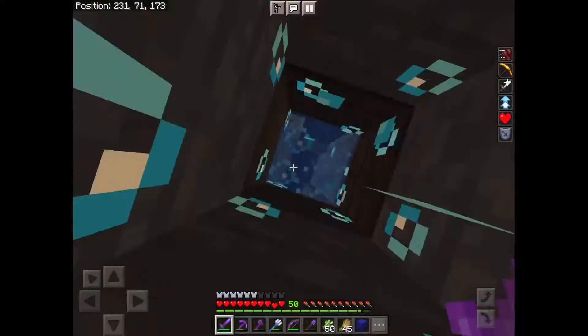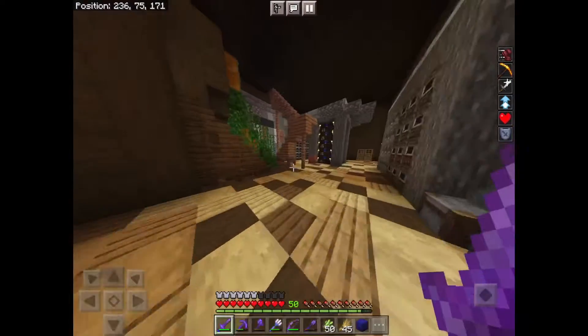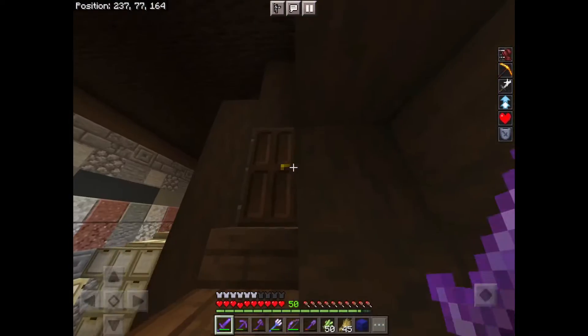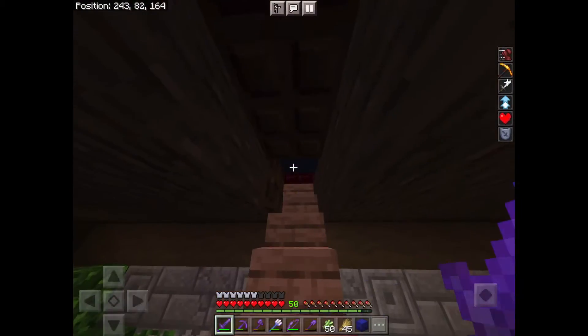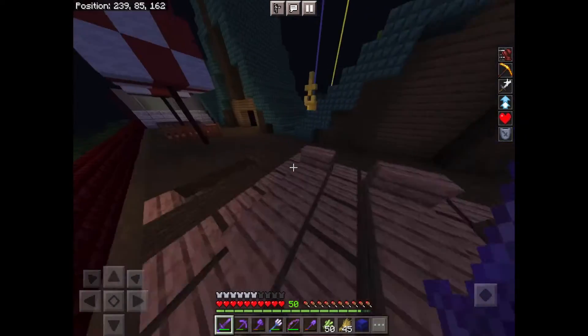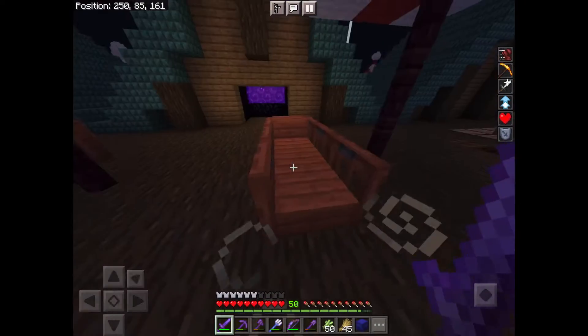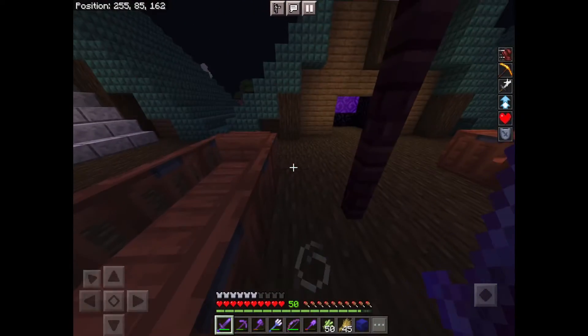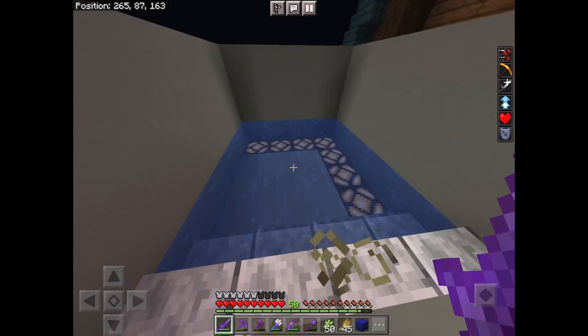Finally, we have the enchanting room base and up here we have the sun tanning area with all the pressure plates — I don't know why I put that there. We have the two lounge chairs and then finally the hot tub that turns on at night.